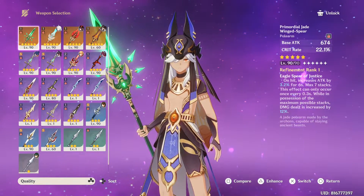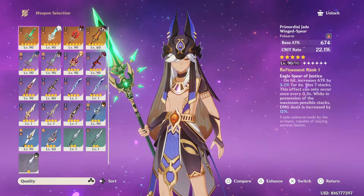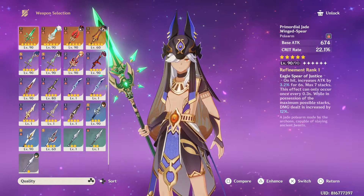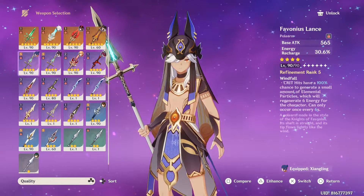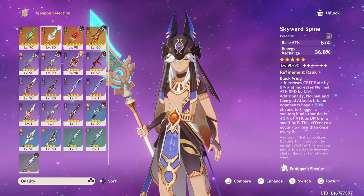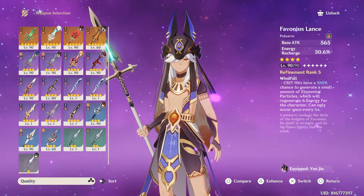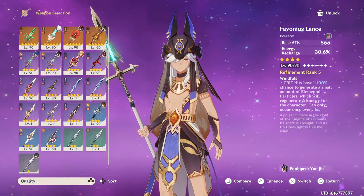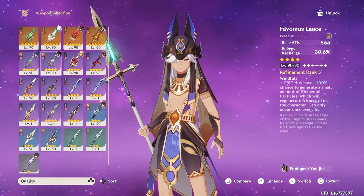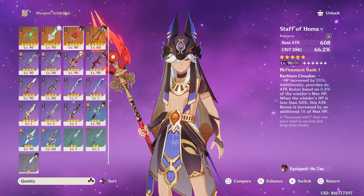I think number 5 would be Engulfing Lightning — sorry, I misspoke earlier. The energy recharge is insane, but you can't really take advantage of its buffs. Engulfing Lightning is in my third account. So that's it for the 5-star weapons.